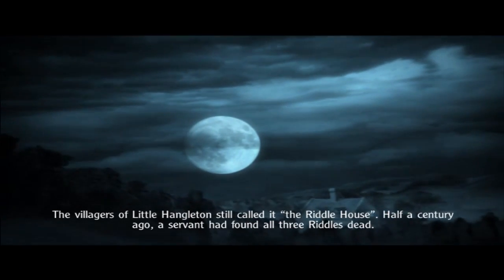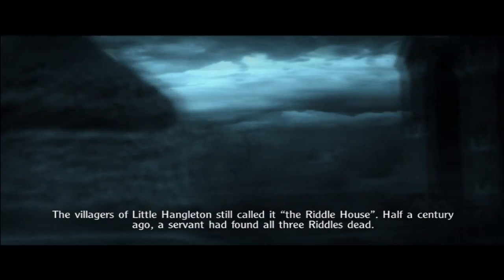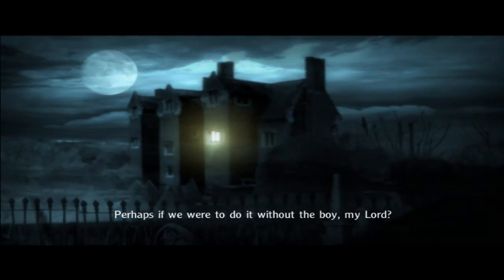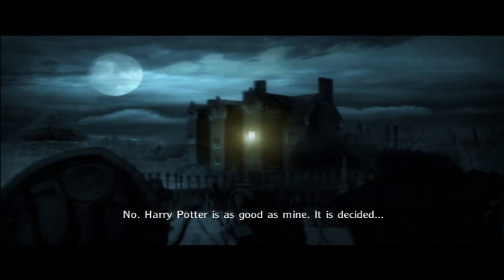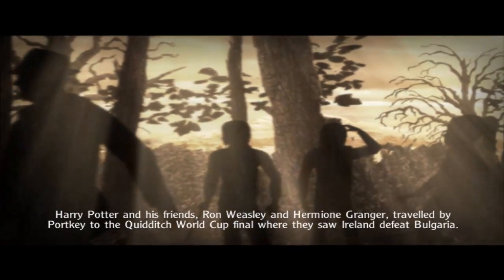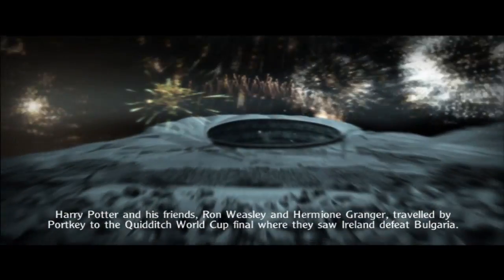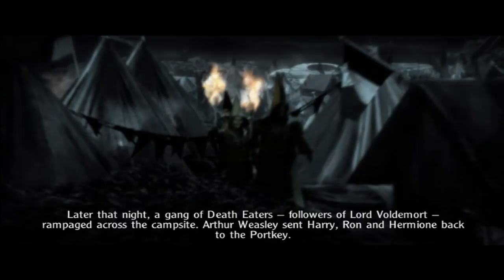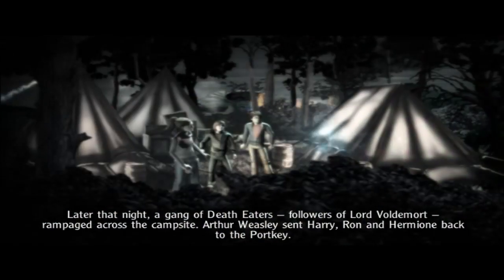The villagers of Little Hangleton still called it the Riddle House. Half a century ago a servant had found all three Riddles dead. 'Perhaps if we were to do it without the boy, my lord...' Harry Potter and his friends Ron Weasley and Hermione Granger traveled by Portkey to the Quidditch World Cup final where they saw Ireland defeat Bulgaria. Later that night a gang of Death Eaters, followers of Lord Voldemort, rampaged across the campsite. Arthur Weasley sent Harry, Ron, and Hermione back to the Portkey.